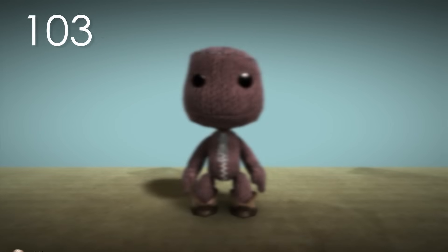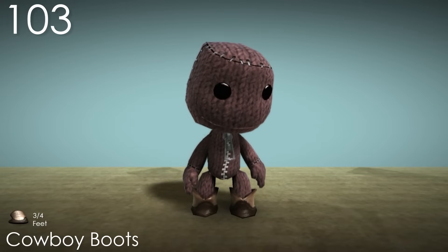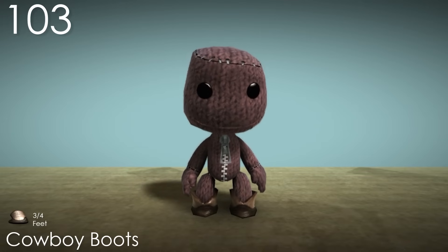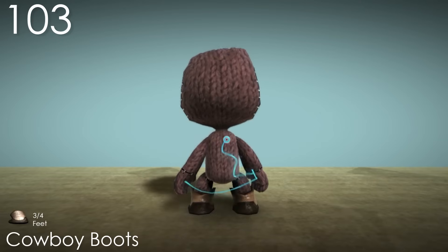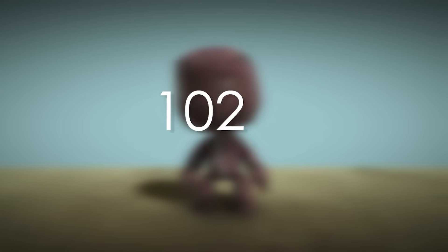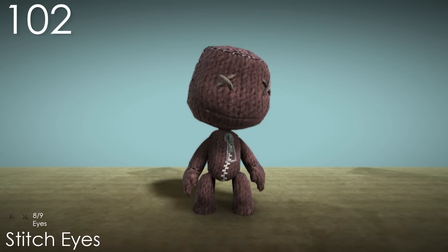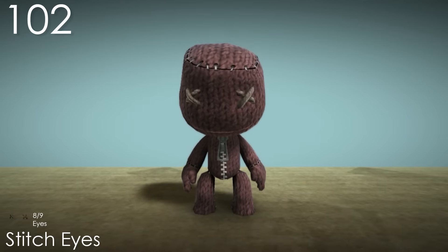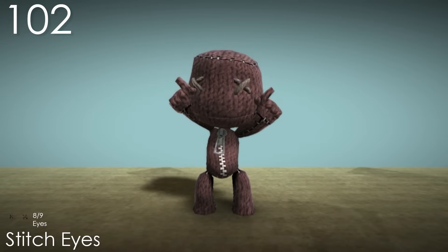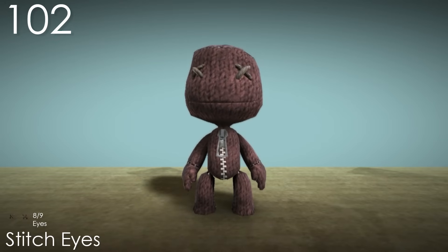Number 103: Cowboy Boots. Here's the first pair of actual shoes aside from the Flip Flops, and these ones are pretty solid. They really do look like something a cowboy would wear, with the combination of colours and overall shape. They make Sackboy look very heroic, especially if you wear pants with them. Number 102: Stitch Eyes. Finally here's the first pair of eyes, which probably have the most interesting shape. It's kind of a perfect idea to give Sackboy the iconic cross eyes but make them out of stitches. Not that they aren't charming and useful for making stylistic outfits, they're just my least favourite aside from the Cyclops Eye.